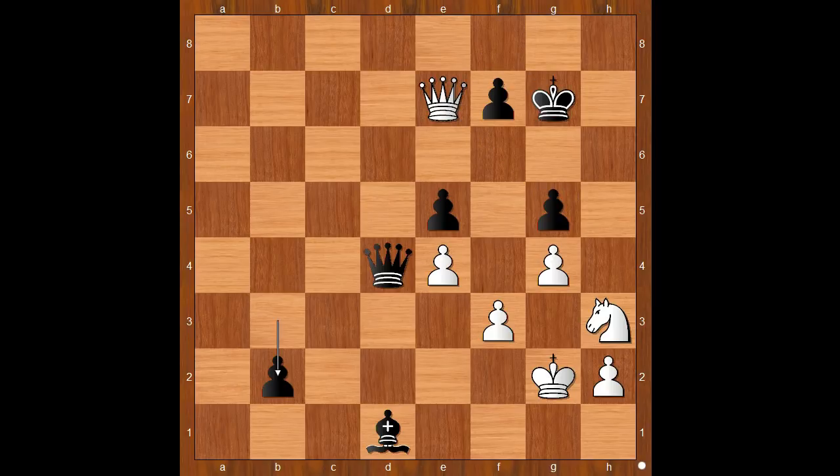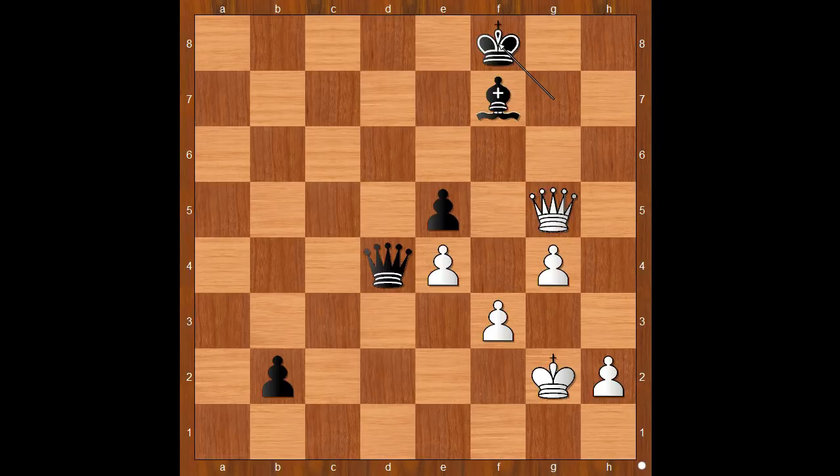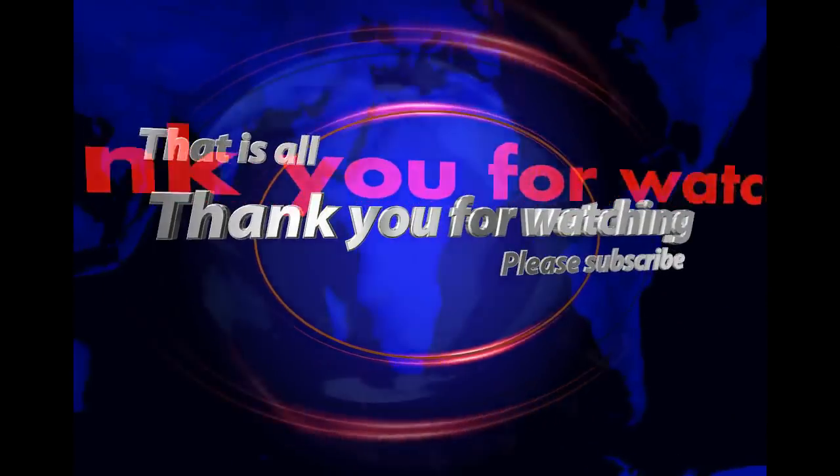Back to our game: knight takes on g5 was played — this looks a bit scary. Capablanca played bishop to b3, defending the pawn on f7. Knight takes on f7 — a piece sacrificed to prolong the game. Bishop takes on f7, queen to g5 check, king to f8, queen to h6, king to e7, queen to g5 check, king to e8 — no more checks, and white resigned. What do you think of this game? I hope that you enjoyed watching this video. I wish you good luck with your chess, and bye for now.